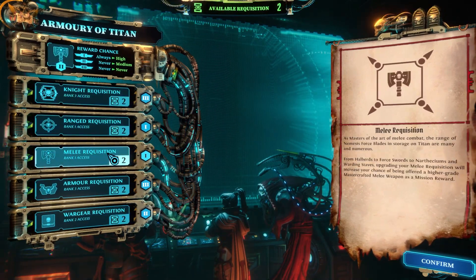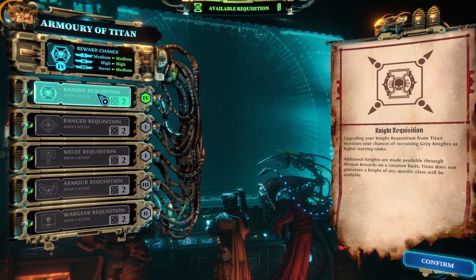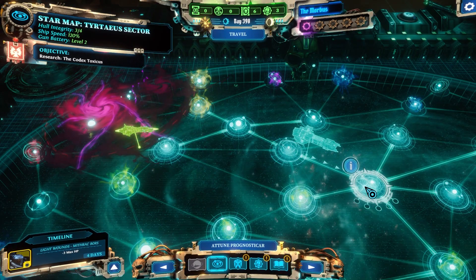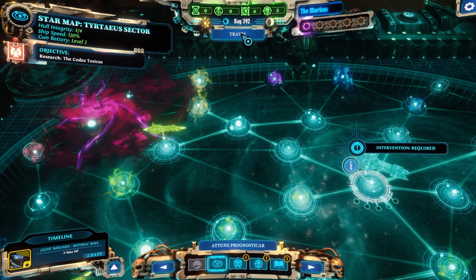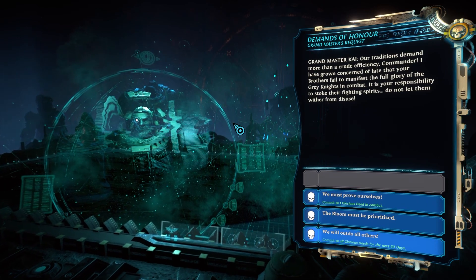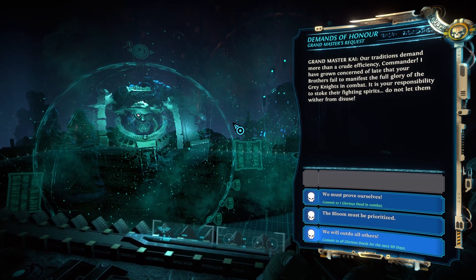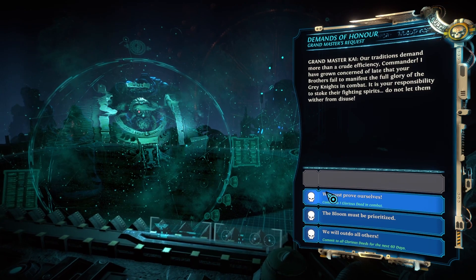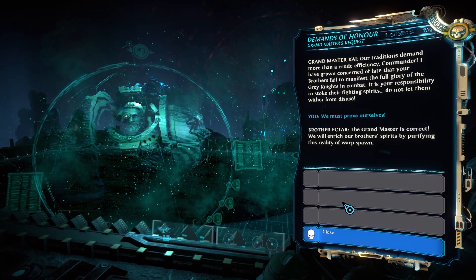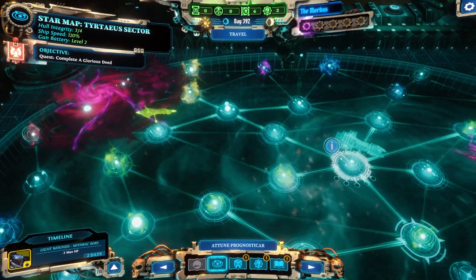So yeah, we're struggling right now. We're in the struggle phase — we're gonna get rank three access. That's all we have. Okay, that's what goes to rank four knight access. Intervention required: Our traditions demand more than crude efficiency, Commander. I have grown concerned that your brothers failed to manifest the full glory of the Grey Knights in combat. It is your responsibility to stoke their fighting spirits — do not let them wither from disuse. The Red Master is correct. We will enrich our brothers' spirits by purifying this reality of warp spawn. Okay. Objective complete. A glorious deed.